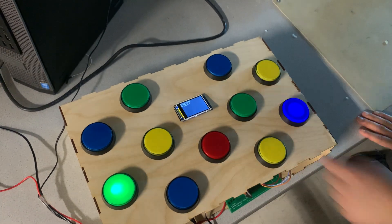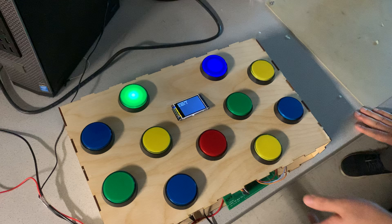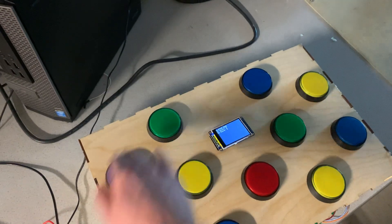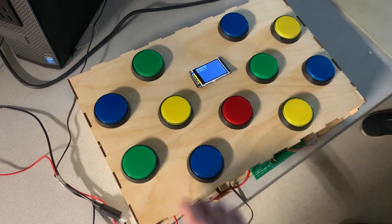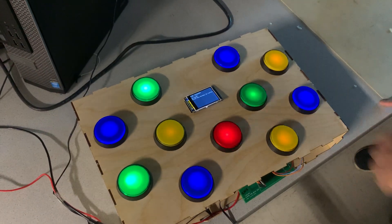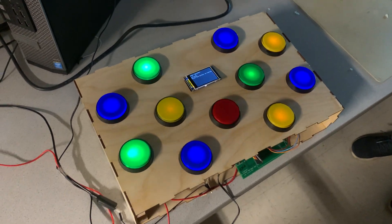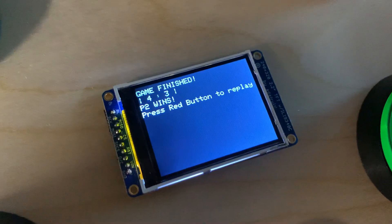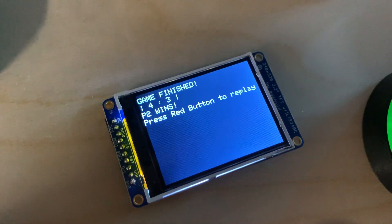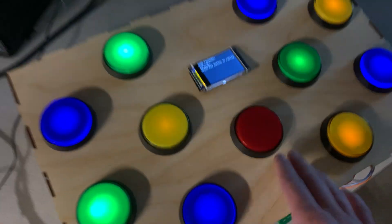At a tie, you just pick one. The game progresses for about 20 to 30 seconds, and once it's over everything lights up and we can replay. It indicates game finished, the score, and the winner. If we want to play again, we push the red button again.